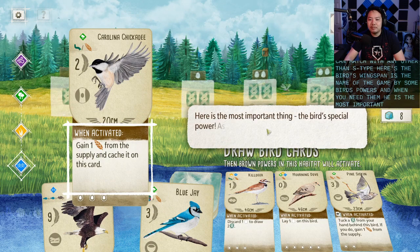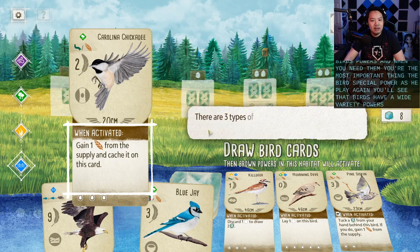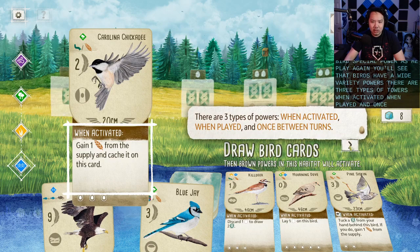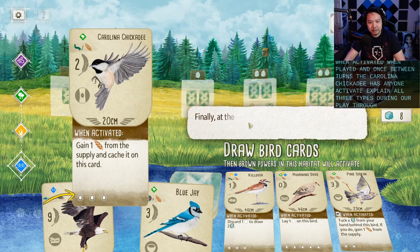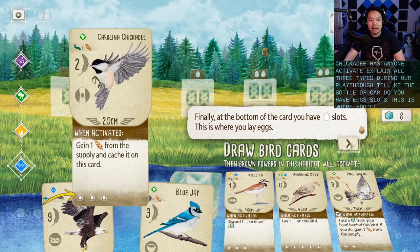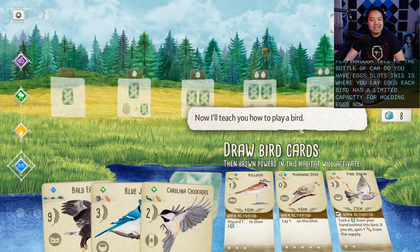Here's the most important thing: the bird's special power. Birds have a wide variety of powers. There are three types: when activated, when played, and once between turns. The Carolina Chickadee has a when-activated power — I'll explain all three types during our playthrough. Finally, at the bottom of the card, you have egg slots. This is where you lay eggs. Each bird has a limited capacity for holding eggs.